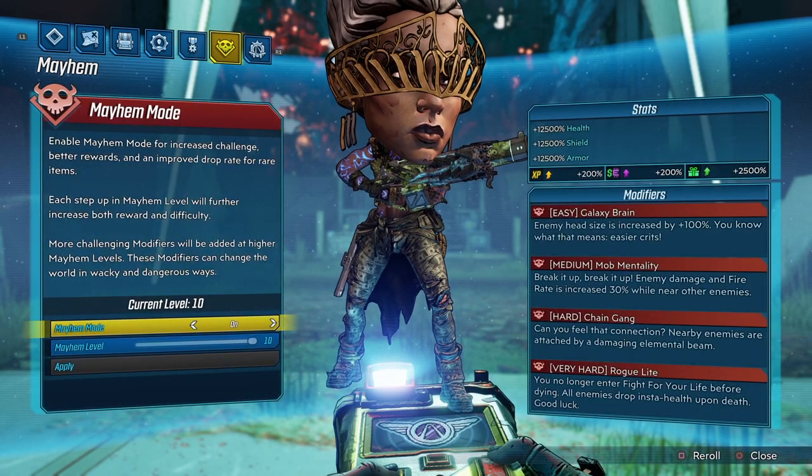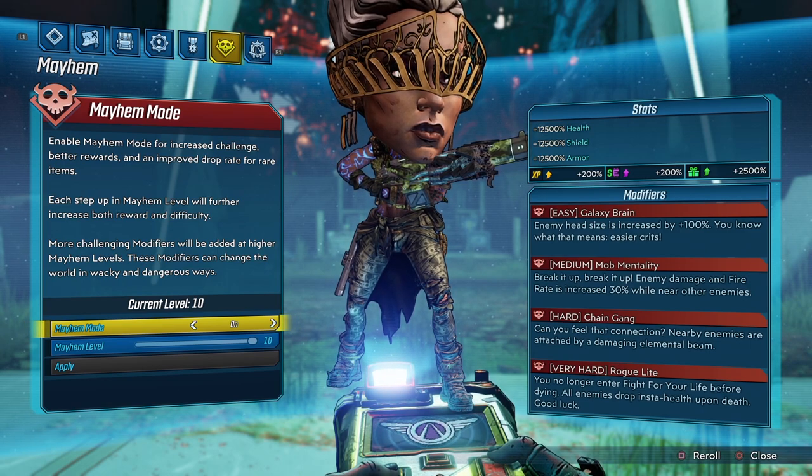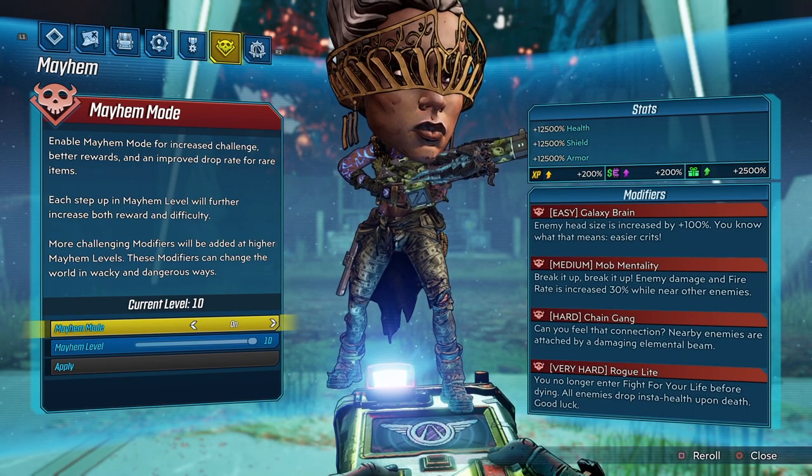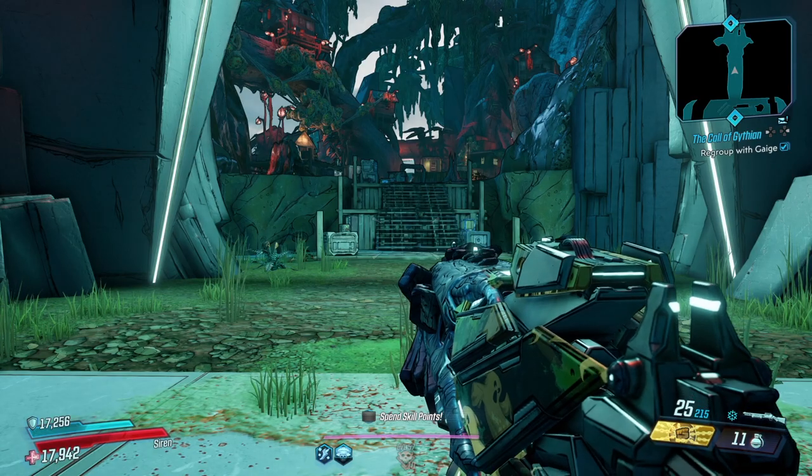These are my current Mayhem 10 modifiers: we have Galaxy Brain, Mob Mentality, Chain Gang, and Roguelite. Just so you guys know, this is True Vault Hunter Mode. Now let's get into the weapon right now.